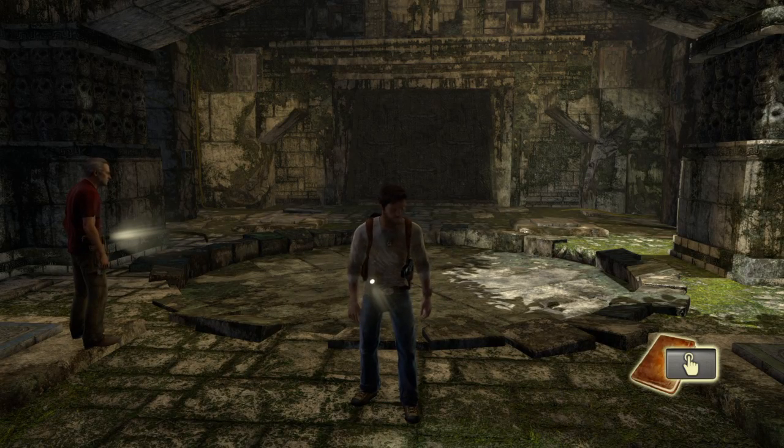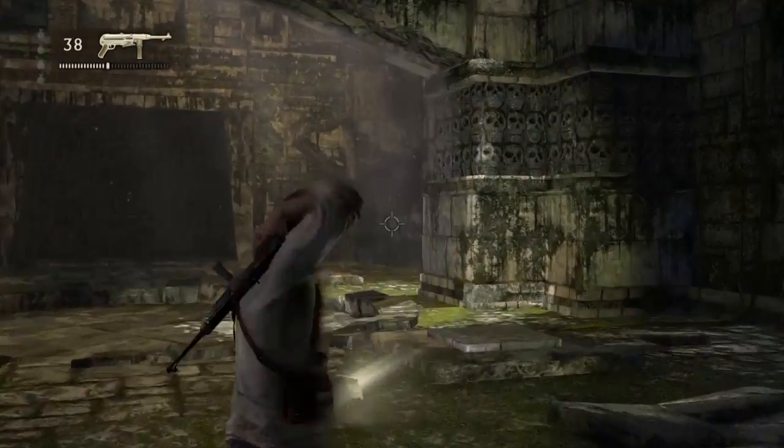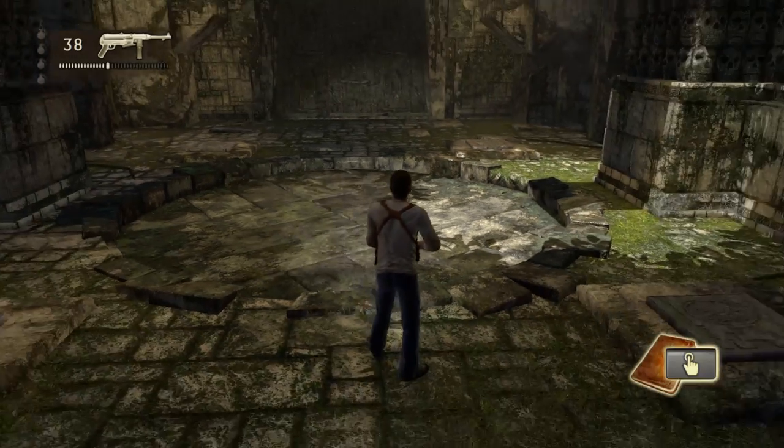Hey guys, this is SuperVerlux back with another Uncharted guide. This one is for the very first puzzle — it's the one where you push the buttons in order and you open that sort of trapdoor thing in the floor.